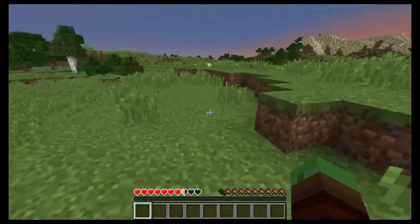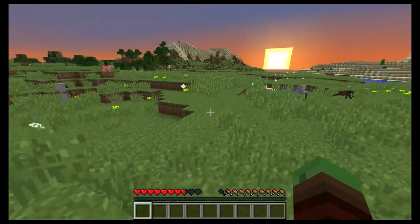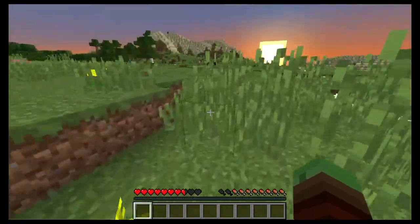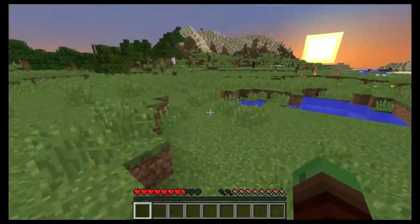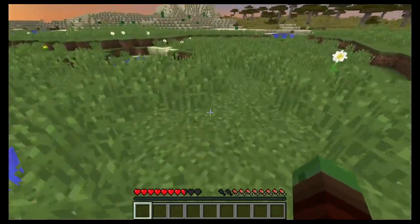There's too many without a weapon, let's just run. Let's head towards the water. If you double-tap W it makes you sprint — oh, you know that already. There's an enderman that way so let's not go that way. Sun's coming up, this is good — we can recover right here.